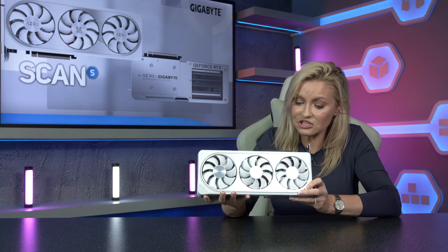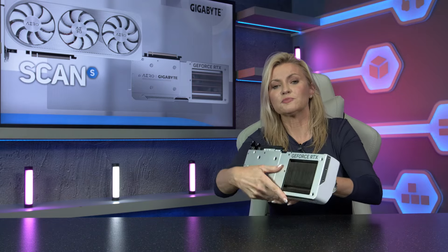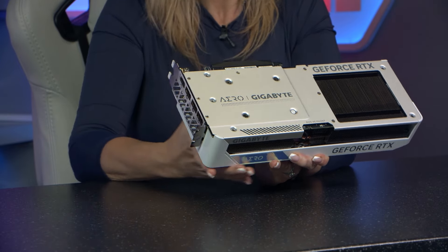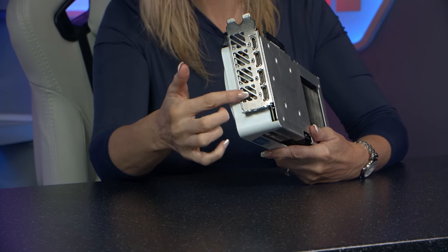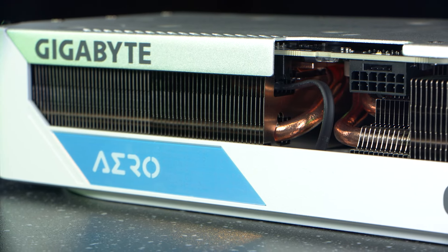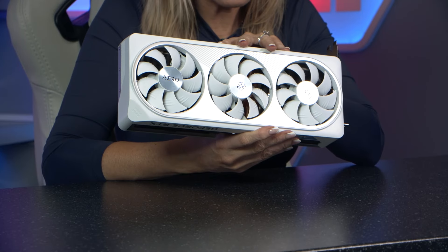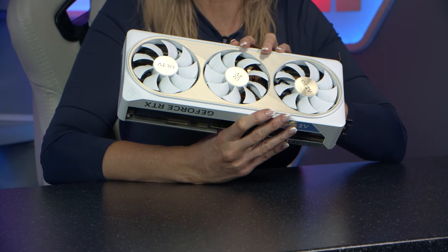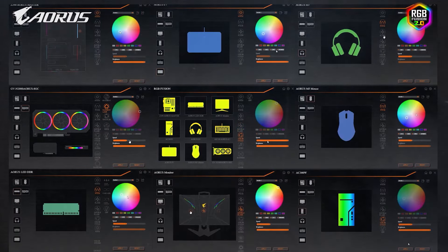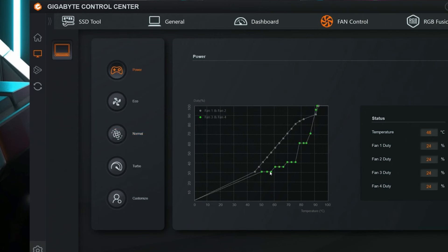The card is ultra durable but actually not that heavy. On the back you can see the protective metal backplate with Aero branding, and of course there's a heatsink as well. For connectivity it has one HDMI and three DisplayPorts. It's a PCIe 4 card using a 16-pin power connector, with a recommended PSU of 700 watts. It has a clean, stylish design perfect for a white build, and the subtle lighting on the logo features a nice hologram background, with full RGB Fusion and Gigabyte Control Center support for complete customization of lighting and performance.